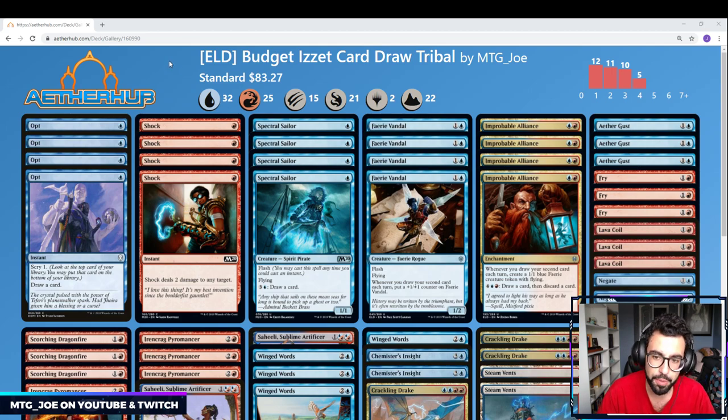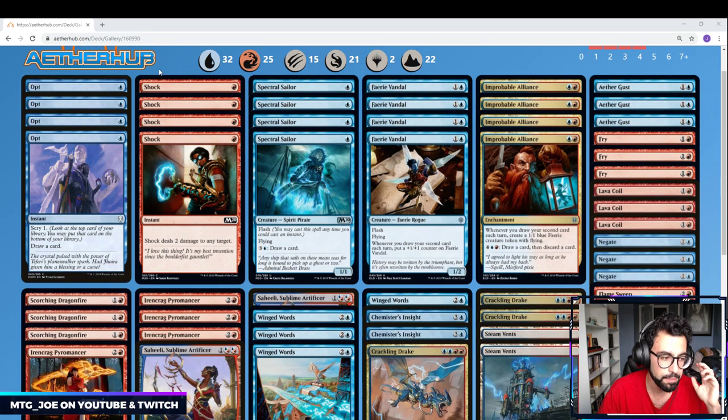The deck itself, you're playing a lot of cheap things that draw cards and then getting the payoffs. Walking through the deck: we have Opt — it's getting reprinted, so although this is the Dominaria printing, Opt will be reprinted. It's a quick way to draw an extra card each turn. We have Shock, which is either early removal for creatures, a way to control the board, additional reach and burn, or deals with planeswalkers.